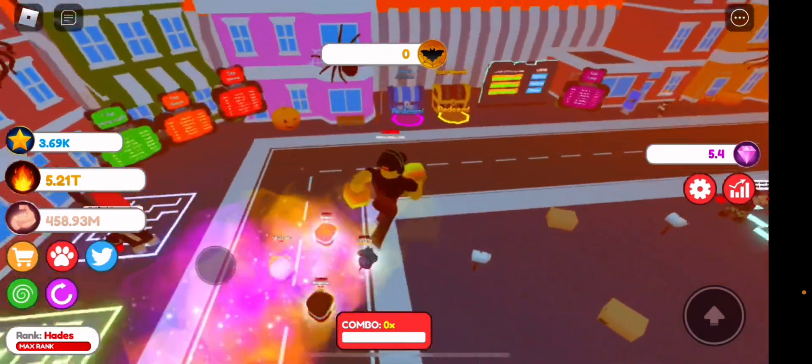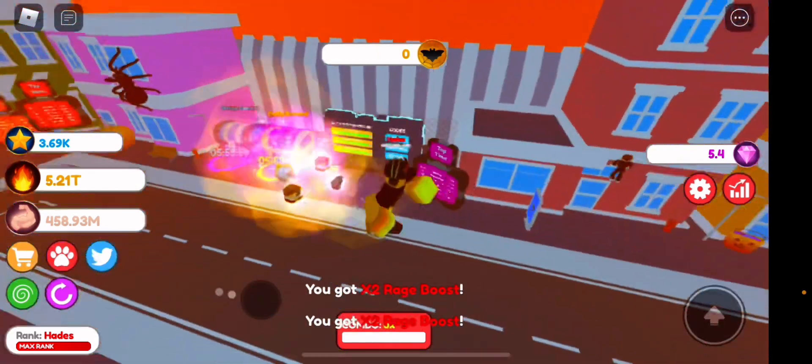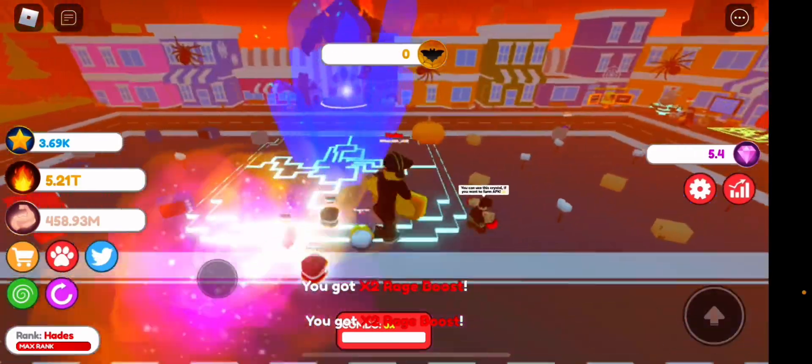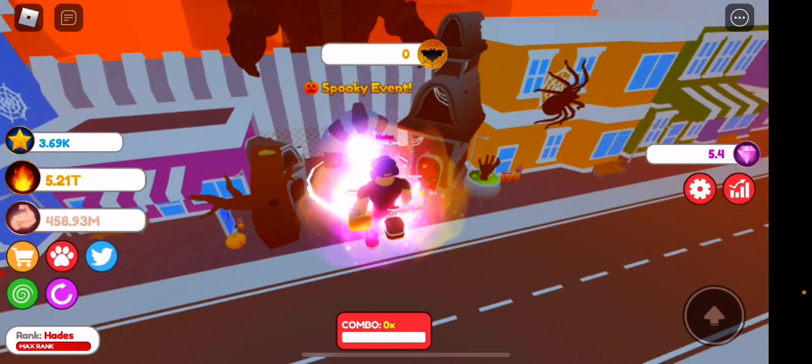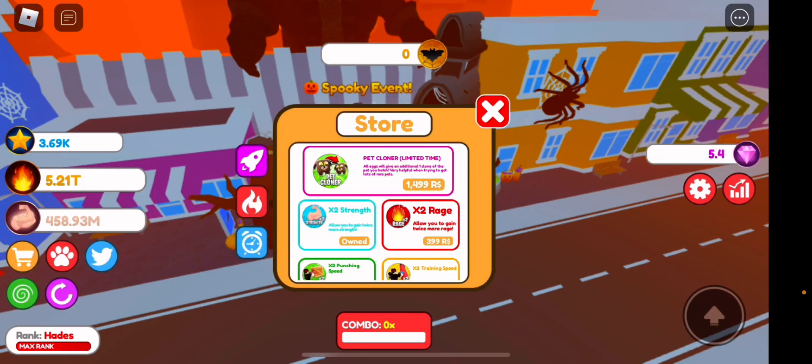Let's find the limited time thing and head over there. There is a spooky event, so let's look at the pass quickly. There is a pet clone pass — all eggs will give an additional one clone of the pet you hatch, which is very helpful when trying to get lots of rare pets. It's 1499 Robux.